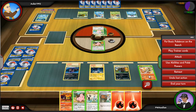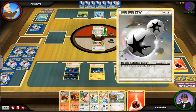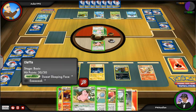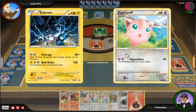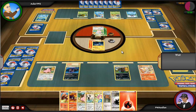Hypnoblast is going to do 20 damage. I draw some new cards and actually get a Double Colorless Energy. I retreat with my Cleffa, go into my Zekrom, and do a little bit of damage to Jigglypuff. On the next turn he attacks and puts me to sleep again, which is kind of annoying. He's also played a Turtwig.